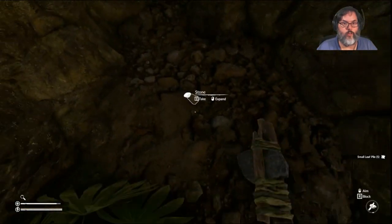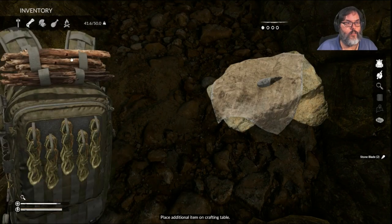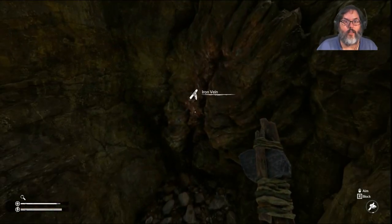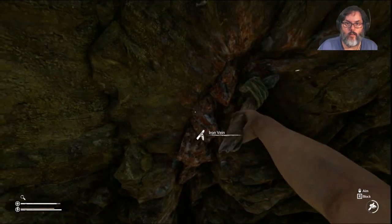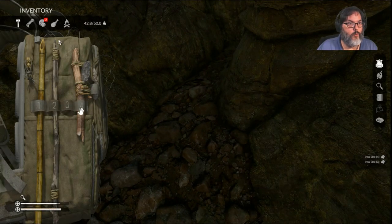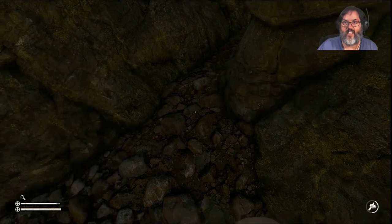We'll craft those into another stone blade and then craft that. We'll make another axe. Let's make our way back — there we are. That'll net us two more. Can I make an obsidian axe? There we go.